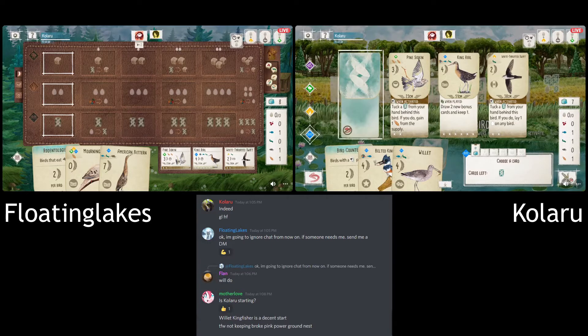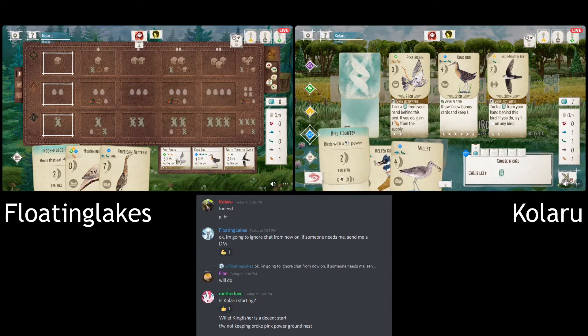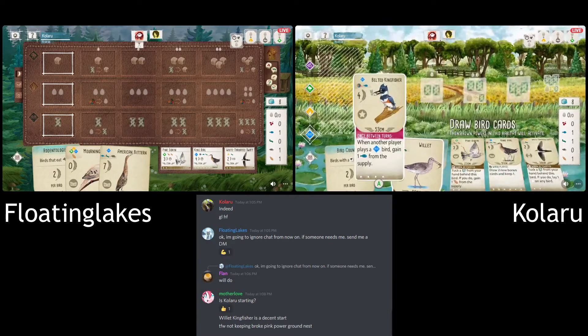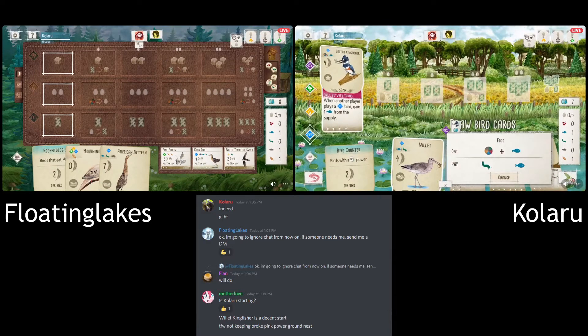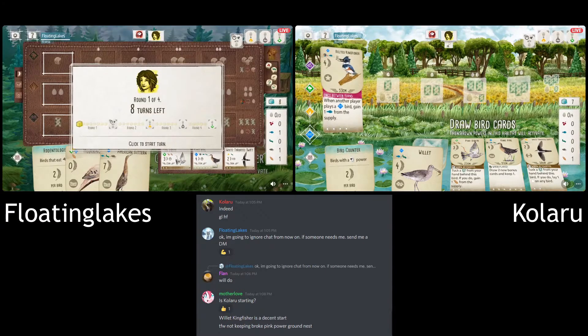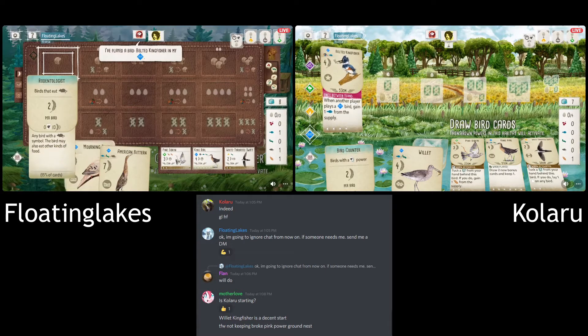I don't like that. I'm not sure about this. I don't know why you go for cards straight away. You'd think you get the Kingfisher down and then lay eggs on it, getting two cards. Maybe they're looking at Siskin for the bonus card, but I wouldn't draw cards straight away. Even Siskin is not their best forest option here.